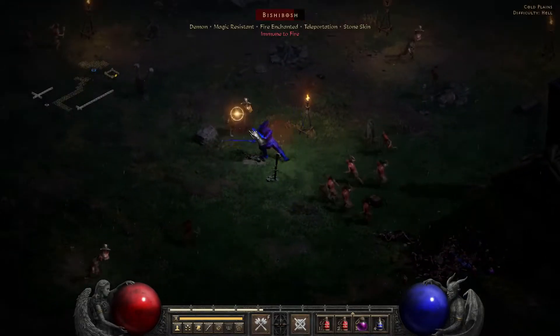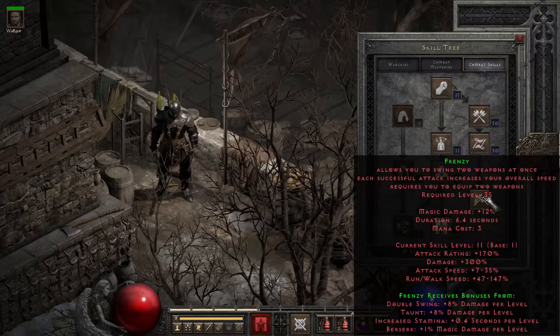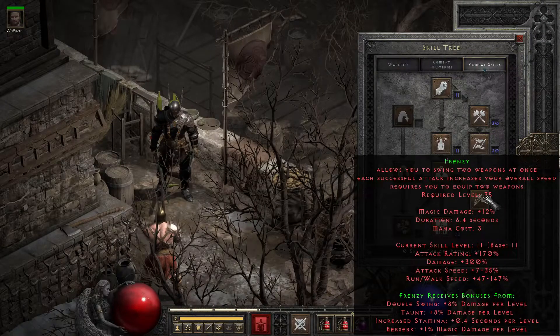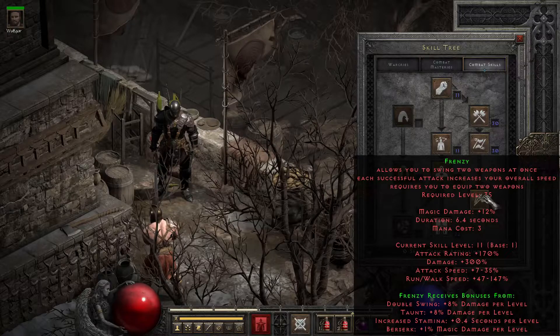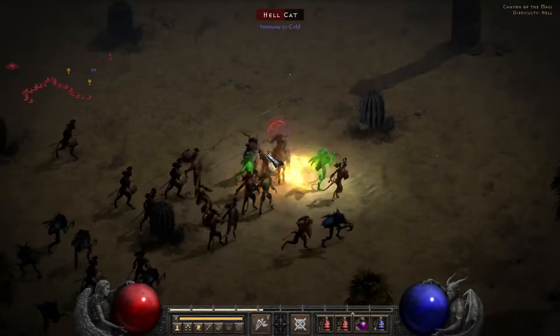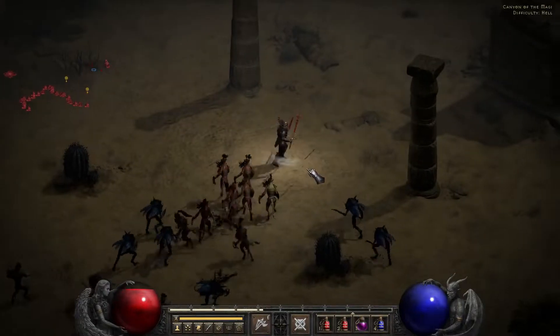Speaking of Frenzy, it does have some fairly unique traits, such as the synergy with Berserk, providing a conversion of physical damage to magical damage — up to 20% with 20 points in Berserk — allowing you to do 80% physical and 20% magical. This makes it a really straightforward use on physical immunes mixed with normal enemies to keep that leech up. This conversion, much like Magic Arrow, happens after enhanced damage and criticals are calculated, but before resistances are checked. Frenzy also has the perk of being less likely to be interrupted than other attacks, since it functions similar to Zeal in its interruption rules.